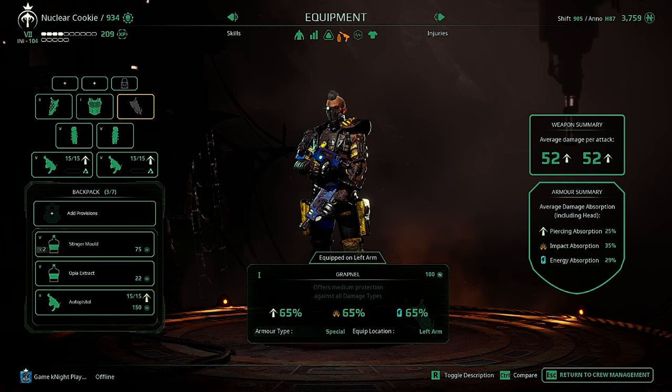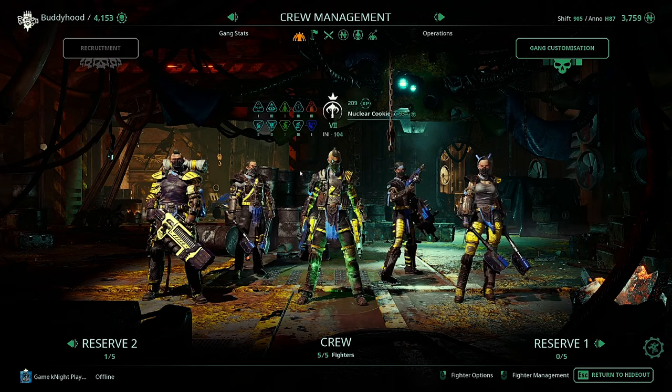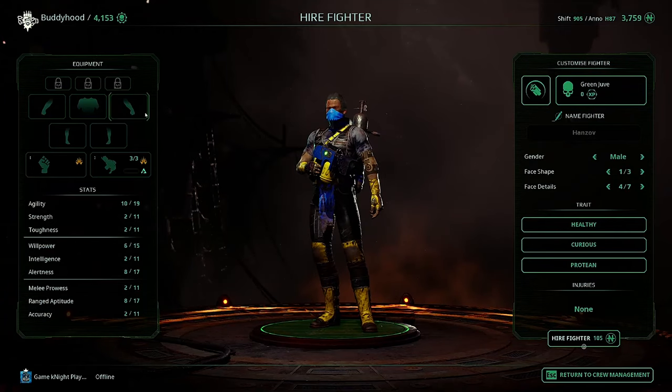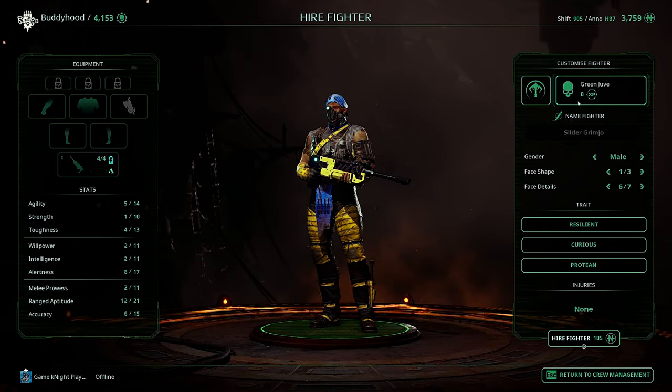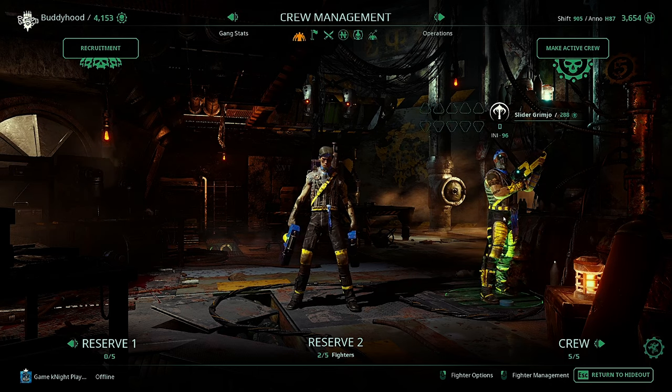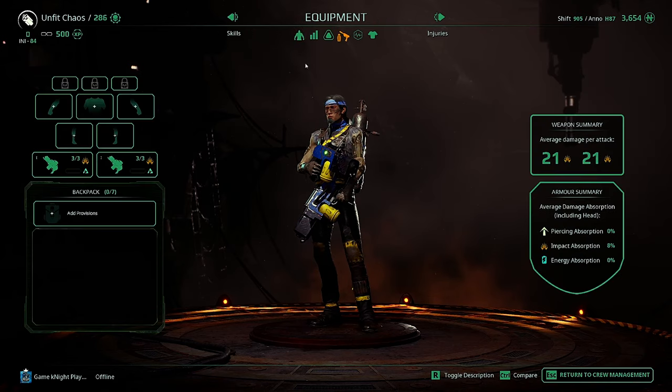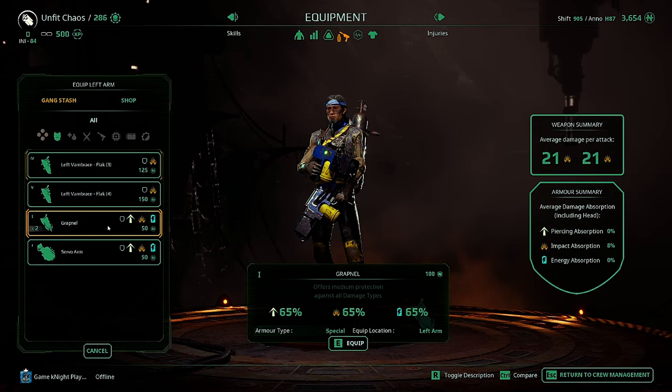You can actually get that on all your characters by simply going to Crew Management and hiring a Dead Eye — the green Juve — and then going in and laying him off. That's going to put the Grapnel into your inventory. This is the best armor for that slot you can get right now. The others are at five; it's 30/60/30 for the Vamp Racers.